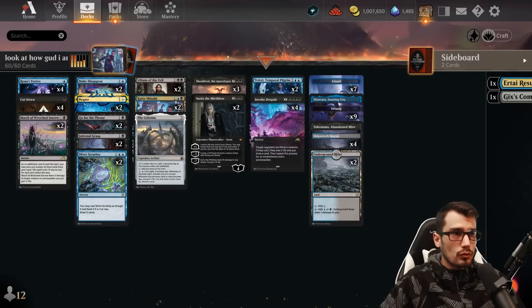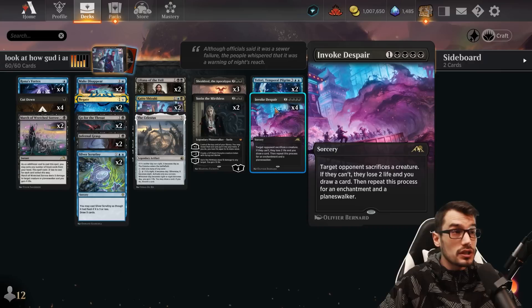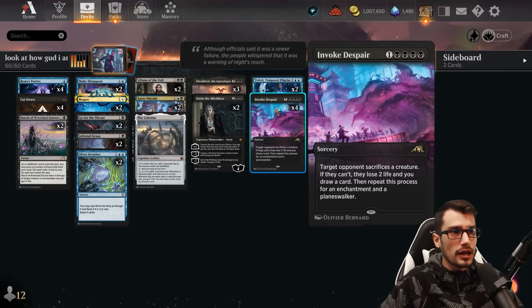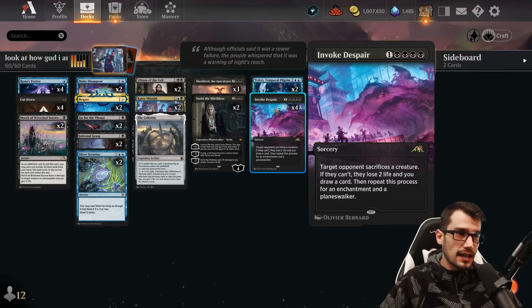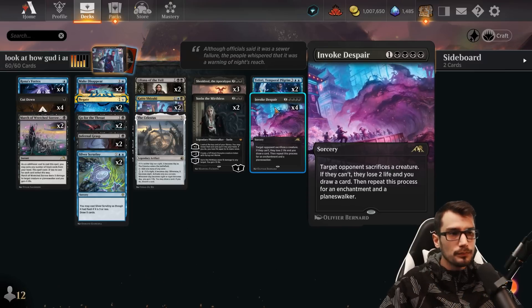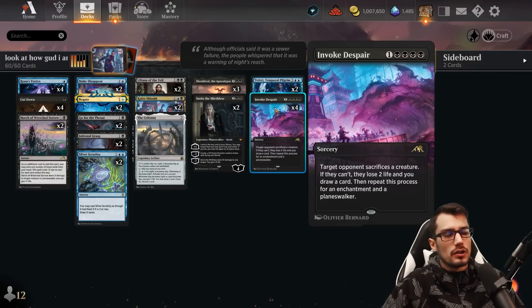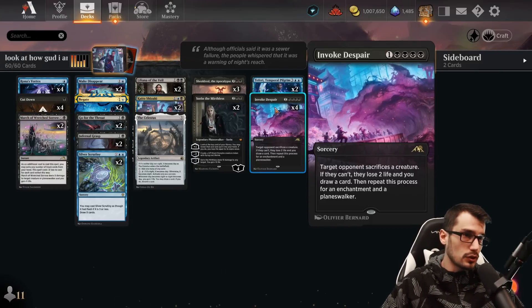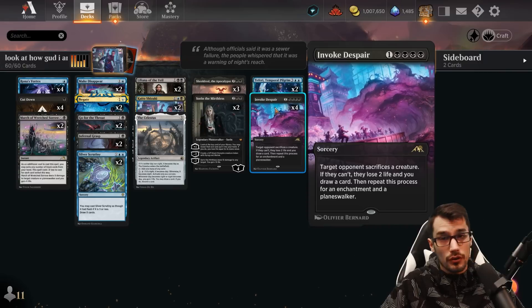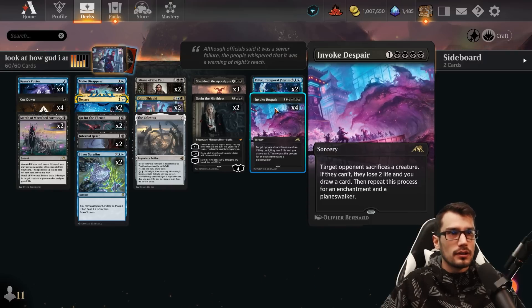Filling the deck with draw and removal, exemplified through Invoke Despair for five mana, four black, at sorcery speed. The targeted opponent will sacrifice a creature — if they can't, they lose two life and you draw a card. Repeat the process for both an enchantment and a planeswalker as well. So it's removing up to three things and you're drawing as many as it doesn't. Potentially this is six damage, draw three — or remove and draw for the total.